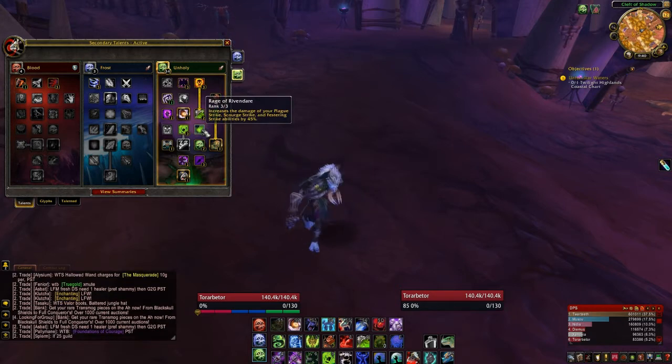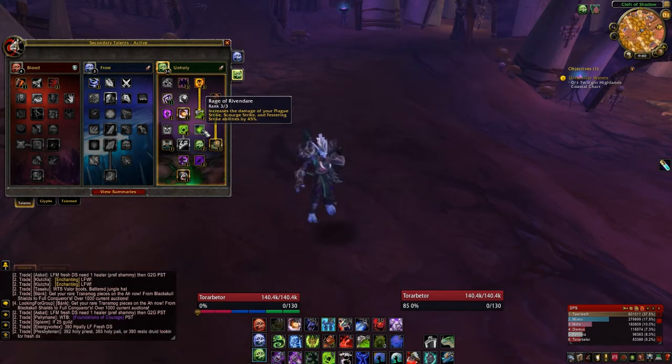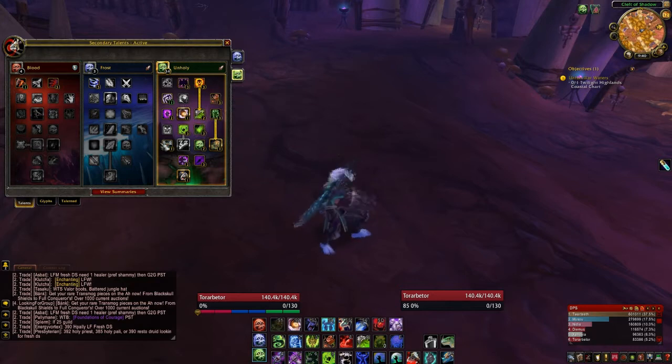Rage of Rivendare increases the damage of your Plague Strike, Scourge Strike, and Festering Strike abilities by 45% — pretty much essential.